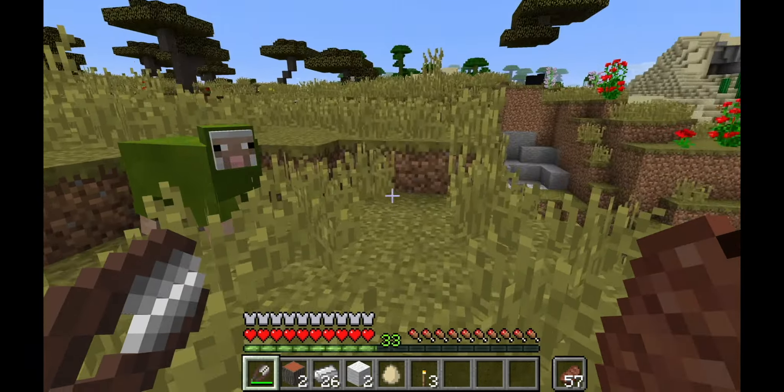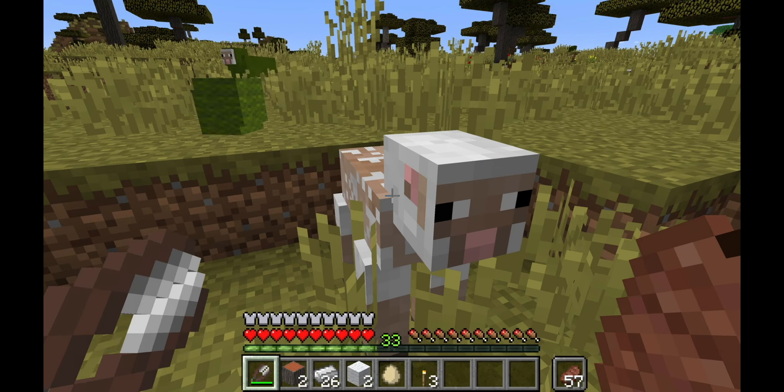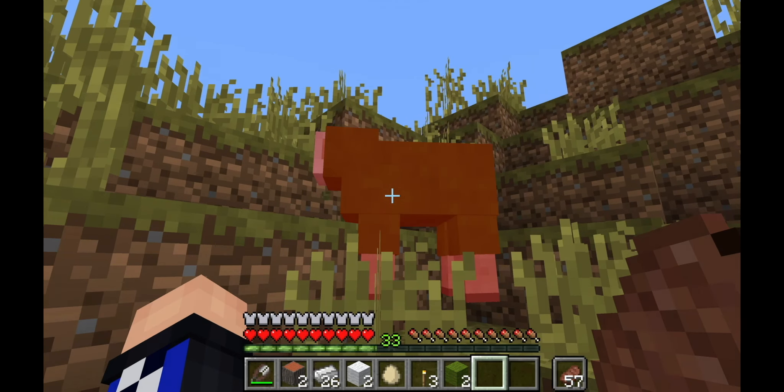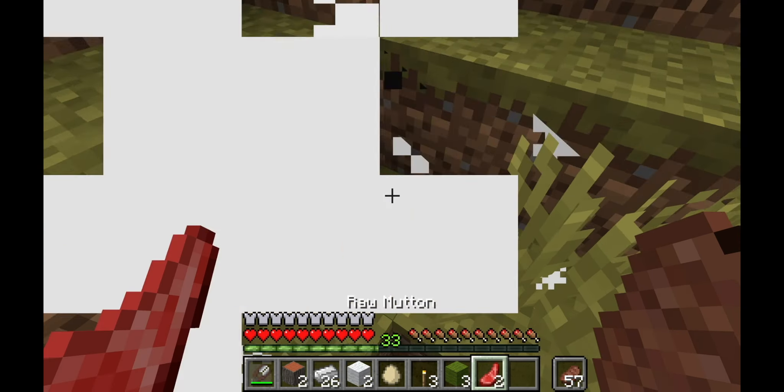You'll need two wooden logs. Next, you'll need to find sheep. If you have two iron ingots, you can craft the shears and easily take the wool from the sheep that way. Or you can kill the sheep and they will usually drop wool when they die. You need three wool pieces of the same color in order to create a bed.